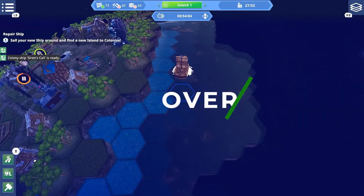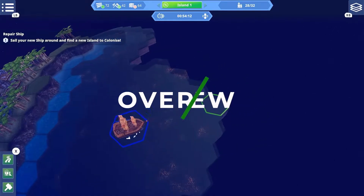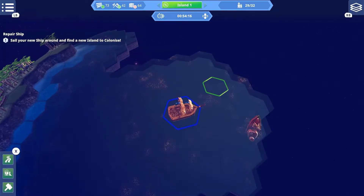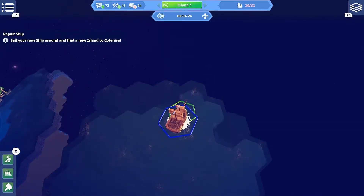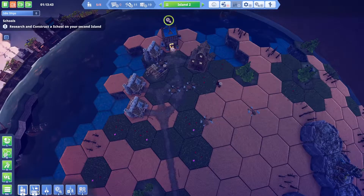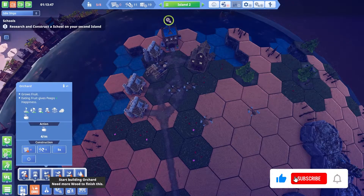So what exactly is Before We Leave? It's a real-time city and civ building game where the primary goal is to build up large cities, explore the world, and research technologies to build a rocket to get off this blighted earth — and then go do it again on another planet. The primary gameplay loop is resource management, with workers and people being one of those resources.